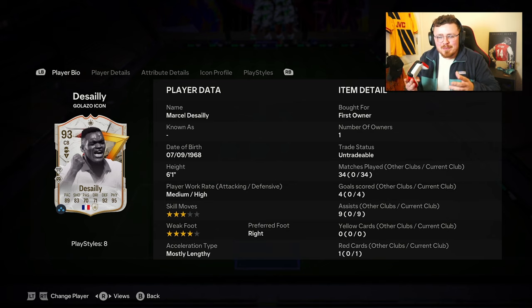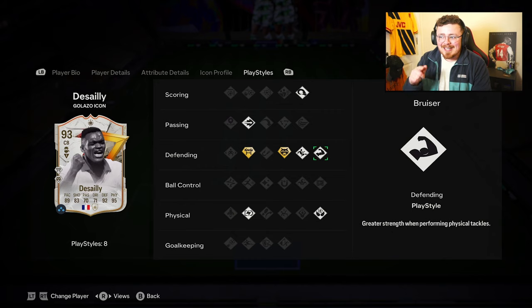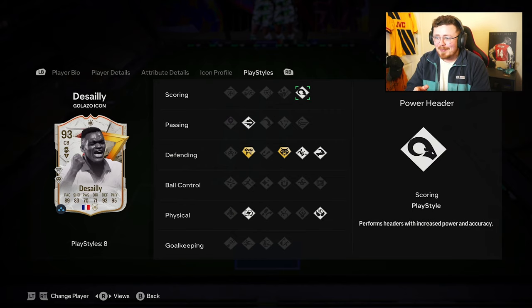For a lot of people it's between Desai and Campbell. I've got Campbell on my main account which I'm working towards, but we're trying out Desai here to see if he is the best option. He's 6'1, medium-high work rates, mostly lengthy, freestyle four-star, anticipate and block playstyle plus, as well as slide tackle, bruiser, aerial — which is a W — relentless ping pass, and power header. Just a phenomenal-looking center back.